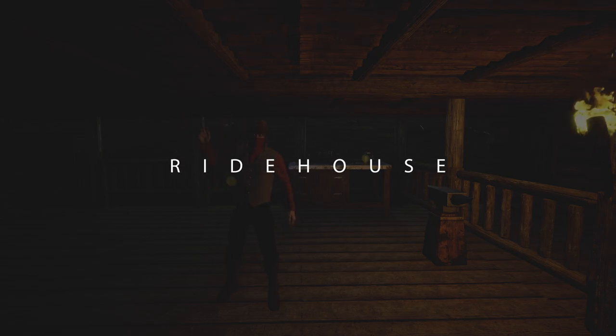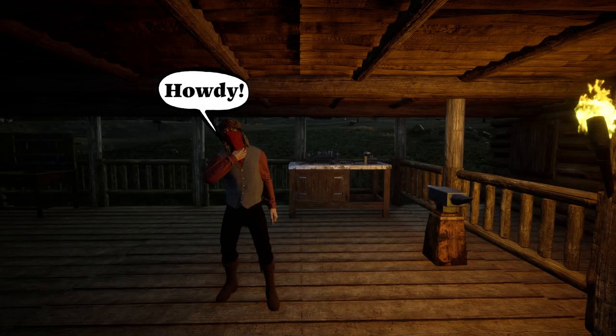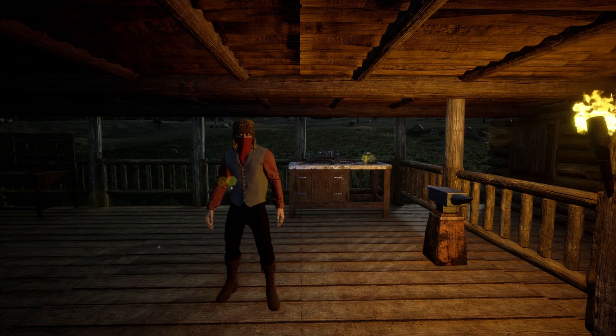Hello there everybody, welcome back to the household. I'm Ride House, he's Jimmy, and this is Outlaws of the Old West. Today we're going to be showing you how to make the water towers and the pump well. So let's get into it.